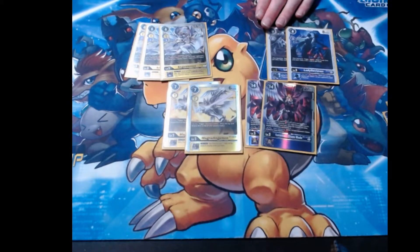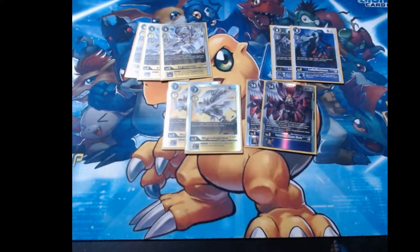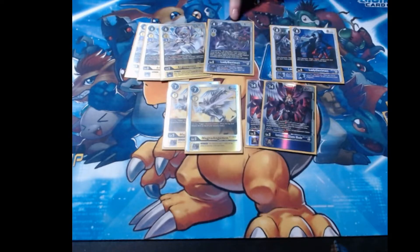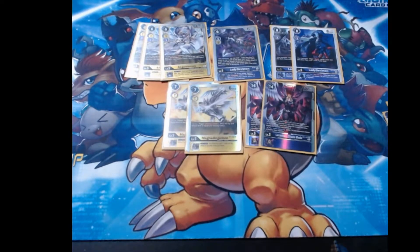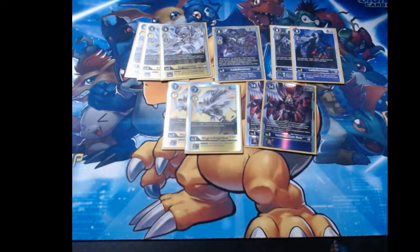For the rest of the level fives, we've got two copies of the BT3 Lady Devimon — the draw two, discard two. This card helps us put the level fives in the trash that we need to recur with Mastemon whenever we go into her, so it's super important. And then rounding out the list, we've got one copy of the new Lady Devimon from Starter Deck 10. This is a really cool card because it gives Mastemon retaliation. You can recur this with your Witchmons and with Mastemon herself, and if you have this under a Mastemon that's in play, you basically make it so that all of your yellow Digimon have Death Touch.